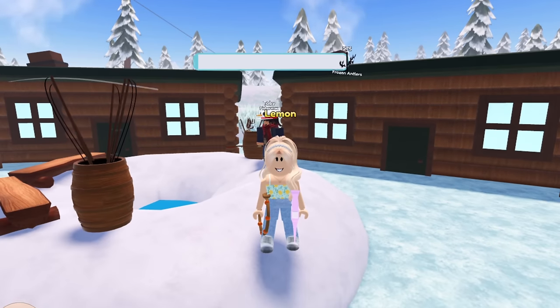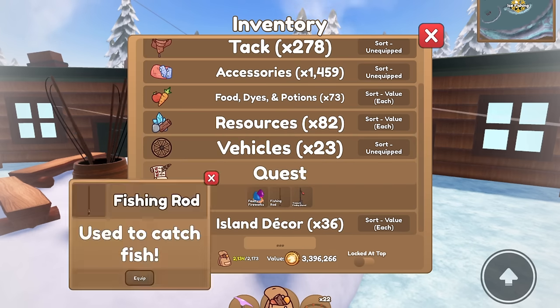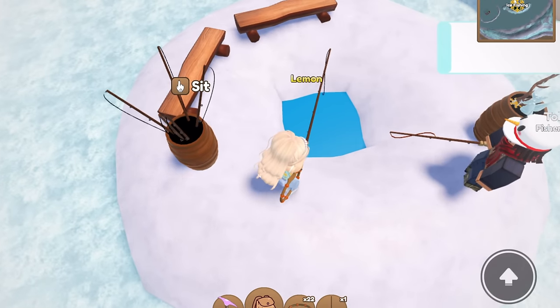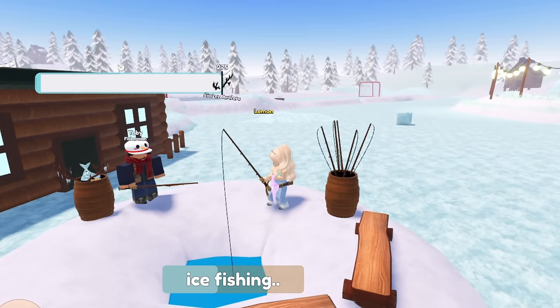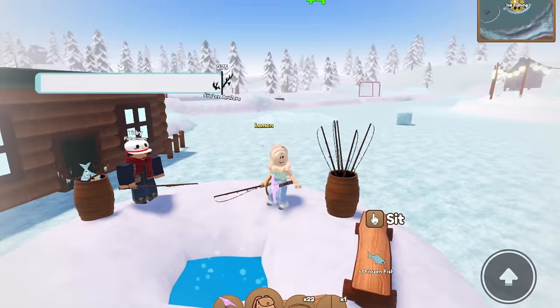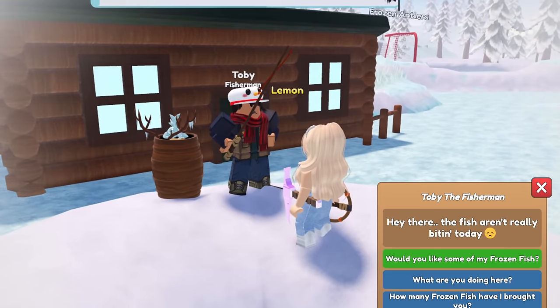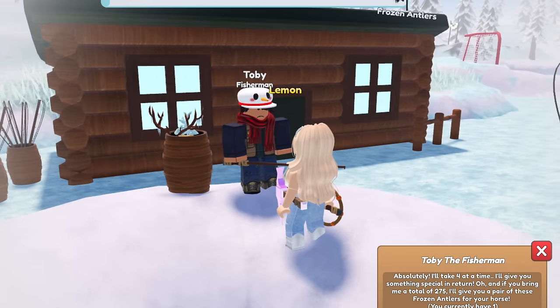The fourth way to earn golden snowflakes is by turning in frozen fish. You need a fishing rod for this — I have a separate video on how to get one. Once you have a fishing rod, you can go ahead and ice fish here, and I'll link my fishing rod tutorial at the top and in the description. Just wait for the ice fishing to complete and you should get a frozen fish.